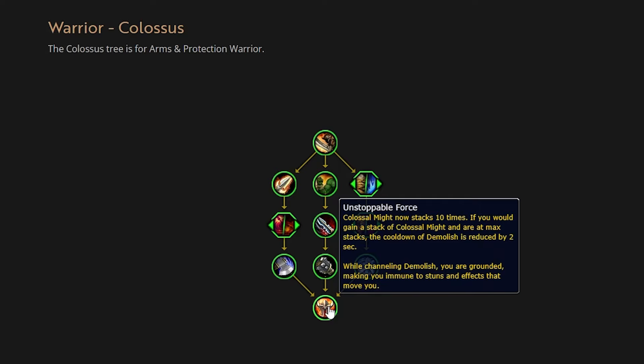Moving over: Colossus Might also increases the damage of Overpower and Revenge by 2% per stack. So as you're gaining stacks through Shield Slam, your Revenge is passively doing up to 10% more damage at five stacks. Can't really complain about that — Warriors do need a little AoE boost, and Revenge is solid physical damage filler. There are some synergistic talents in the core class tree that could make Revenge deal pretty good damage. It's a nice quality of life improvement.